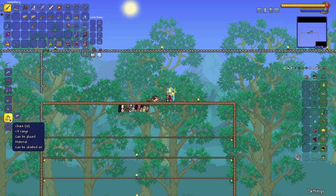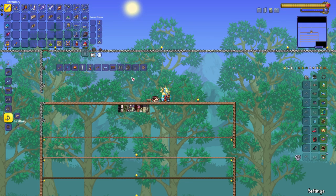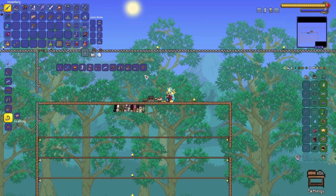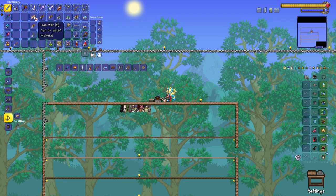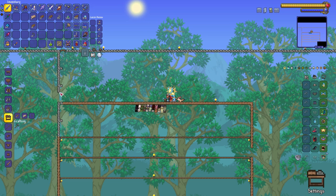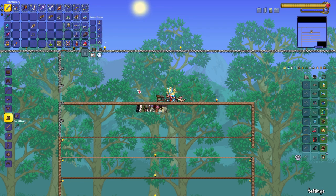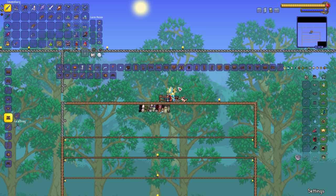There's your iron bar, and there are 10 chains right there. Once you have your chains, let's make a sawmill. You go back to the workbench — it can get confusing. Go to the workbench, click on sawmill right there: 10 wood, 2 iron bars, and a chain. Make that and there you go — there is your sawmill.